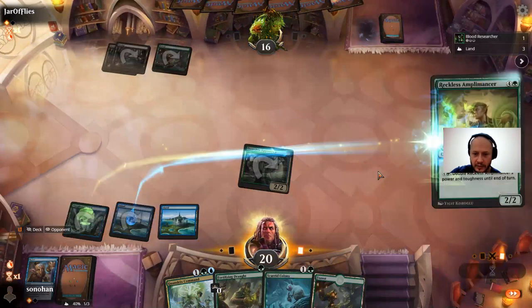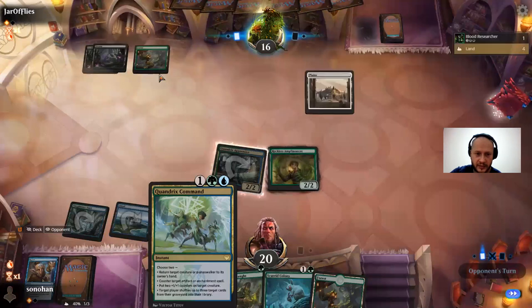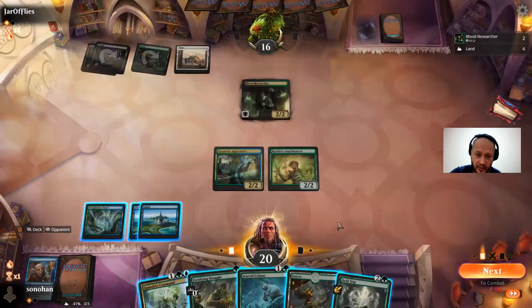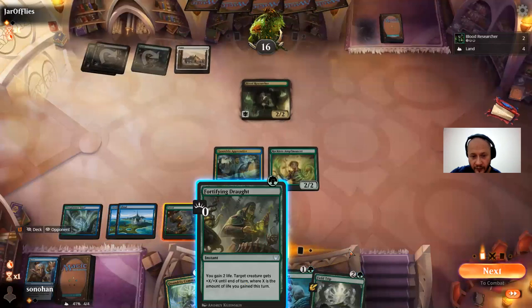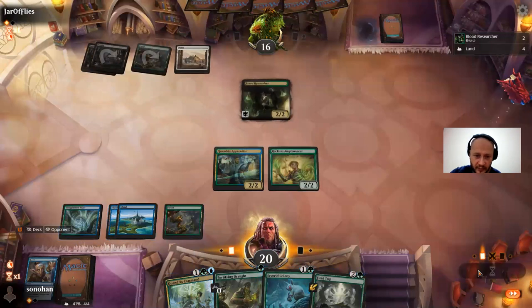I'm going to play Amplomancer because when I do cast Quandrix Command to bounce whatever they play, I do want more counters on this — it's going to be worth more to me. I can also just offer the trade with Fortifying Draft. I want to make them recast this. I can also Field Trip and Fortifying Draft — that's kind of more mana efficient. Let's see what he does first.